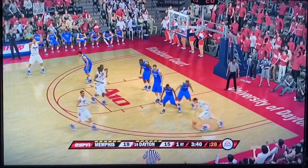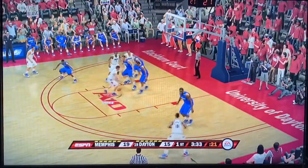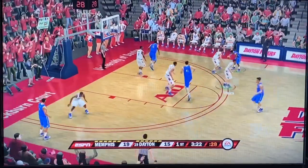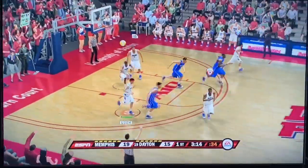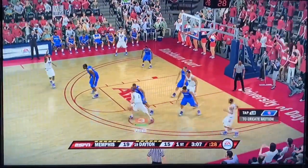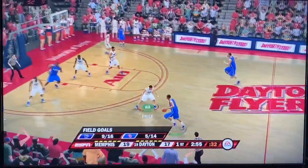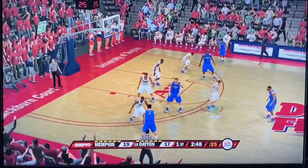Memphis misses a deep three. Landers gets the defensive rebound — credit to him on the defensive end. I look to Crutcher, then down low to Toppin who drives. Contact — not able to go in, but Toppin gets his own rebound and puts it back in. We're shooting 5-of-14 so far — just over 33%. I've been trying not to take too many shots myself. Landers gets the rebound, Chapman pushes the ball in transition and ties it up. 19-19! Memphis then scores to go up by three, and we head to halftime down 3 — shooting 32% versus Memphis at 57%.